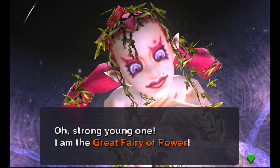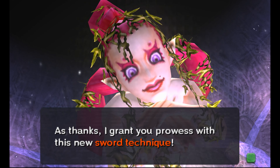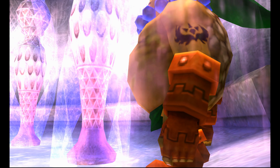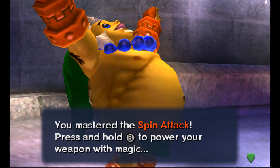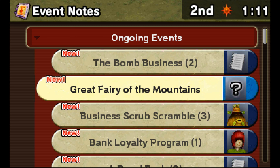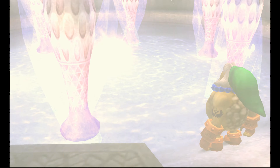'Strong young one, I'm the Great Fairy of Power. Thank you for returning my broken and shattered body to normal. As thanks, I grant you the prowess with this new sword technique.' I like that his eyes just bald open. We mastered the spin attack — press and hold B to release power. We've defeated the boss and restored the Great Fairy. Time to test out our new spin attack.